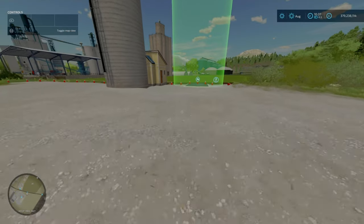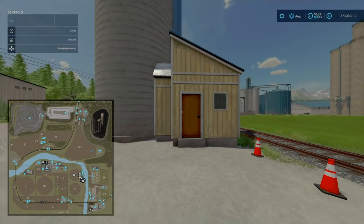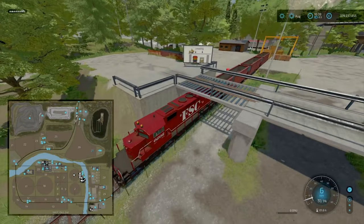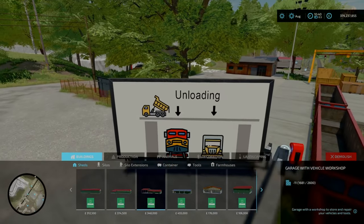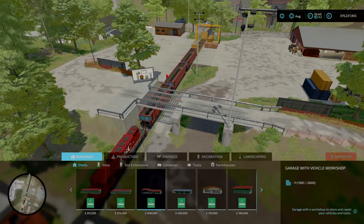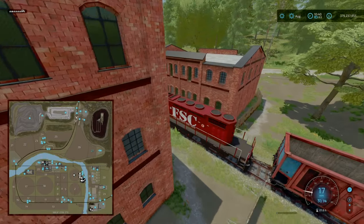Unlike Ravenport and other maps with train sell points, this map doesn't seem to have an explicit railroad sell sign. Everything comes along here. Here comes the train - let's have a look! Interestingly, up here you can actually unload onto the train or onto the road for a lorry. Wow, didn't realise that the first time. This map is so big and so vast, there's so much to cover. I apologise if I've missed anything - if you know where any of the 16 collectibles are, let me know down below.